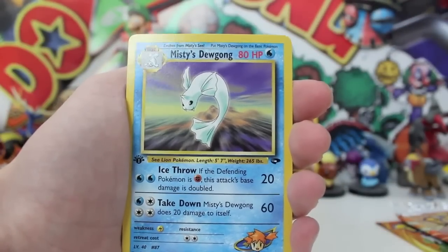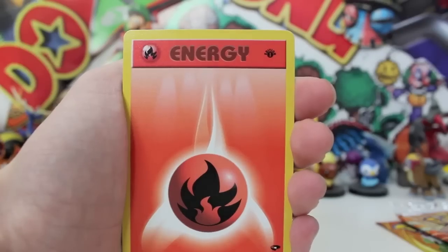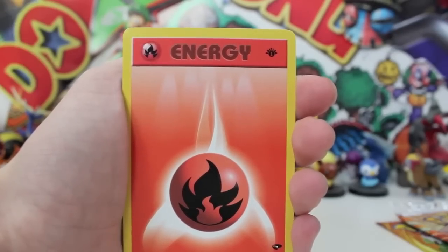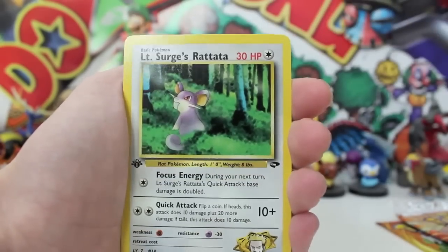Misty's Dugong — no way! What is going on behind him? He's like jumping up in the air — Dugong the gymnast! What do you guys think? And then we've got the absolutely awesome fire energy. I forgot they actually include first edition energy — that's so weird.